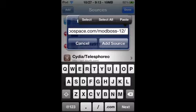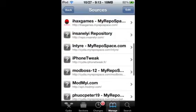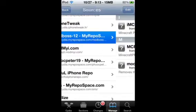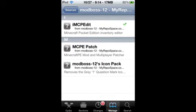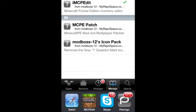So that's going to be in the description if you guys did not see it. I already have it, so let's be done with that and we're just going to scroll down — it's going to be like this in B12 right here. So you're going to press on it, get rid of the IMCP Edit from my other tutorial and get this one. And after you install it, you're going to go into IMCP Edit.